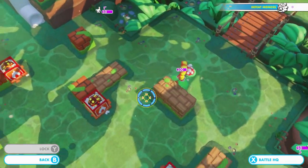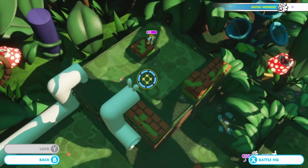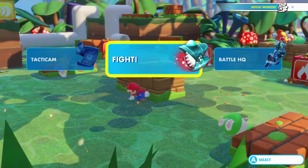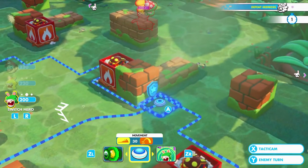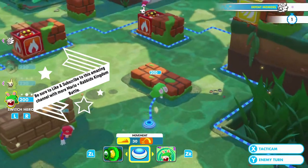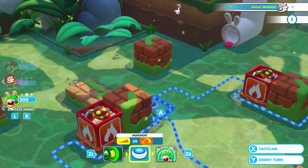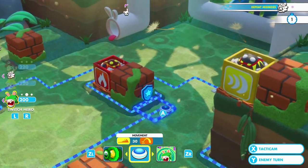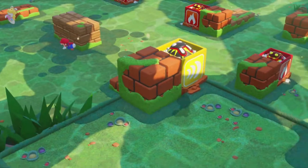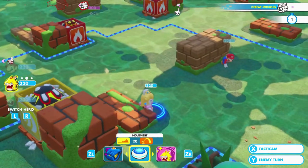We've got one garden ziggy on the left and one garden ziggy from before — two ziggies total we have to deal with. Luigi is up next. We need to be extremely careful here. We need to get Rabbit Luigi into cover — let's take cover over here. And now for Mario — he's going to take some cover too.